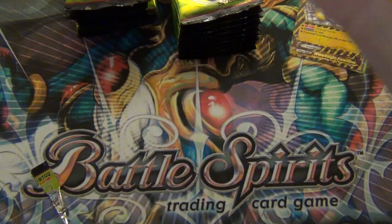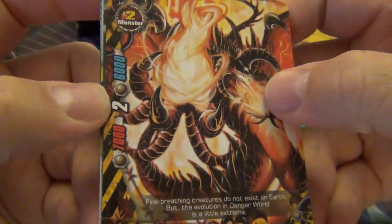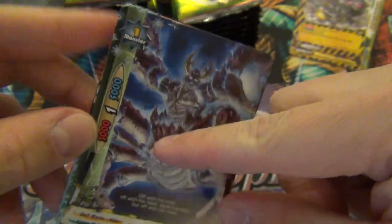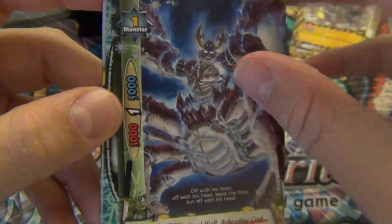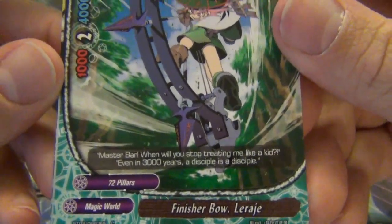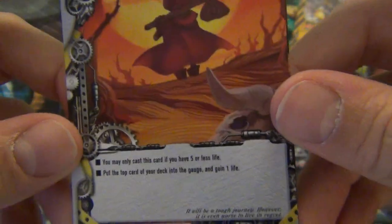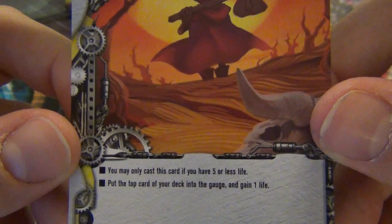That's kind of neat - they're already pretty beefy, so that card could be scary. I don't know how many people run it with how gauge-intensive Danger World is. A generic size one - I don't really like these guys. One damage is just so slow. A 72 Pillar, 2 crit, 4 defense. Generic spell card: you can only cast this if you have 5 or less life - put the top card of your deck into the gauge and gain 1 life.